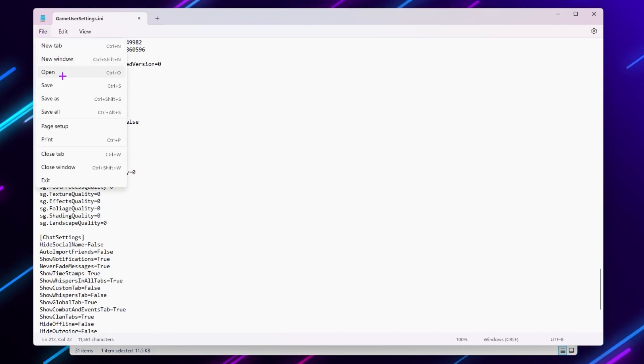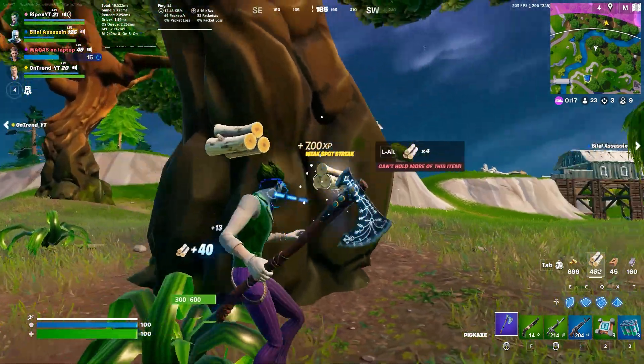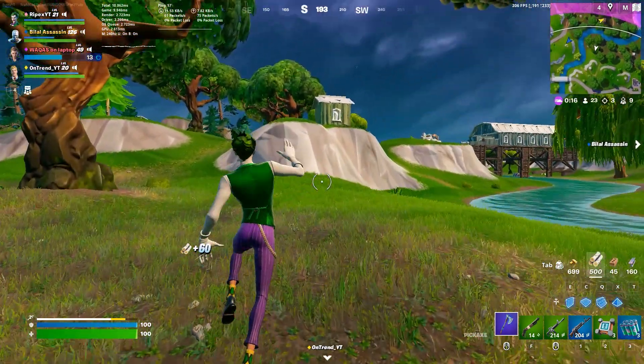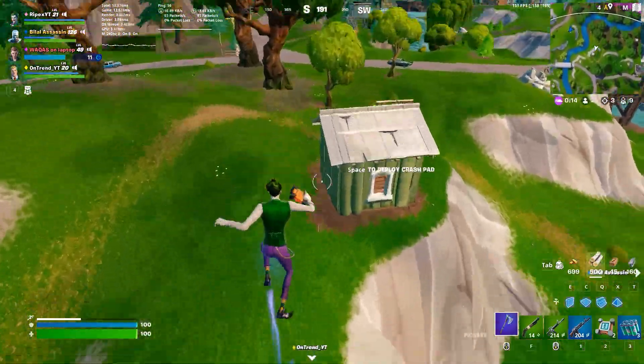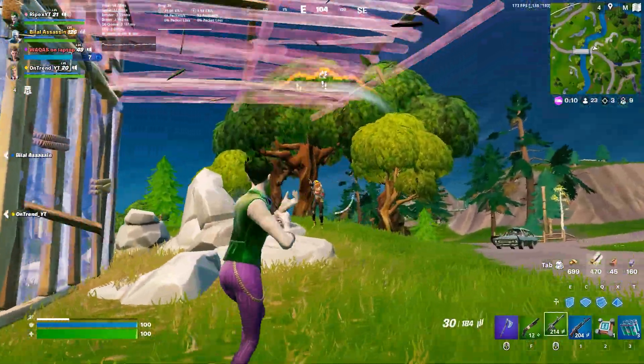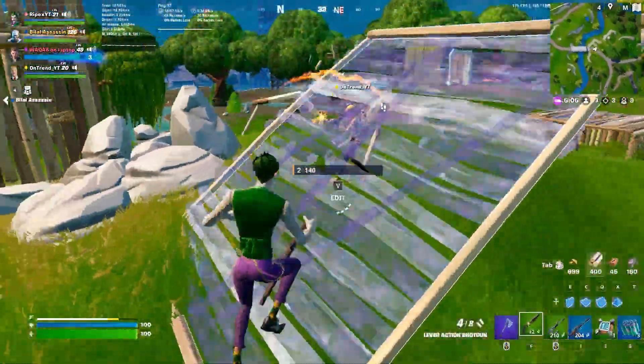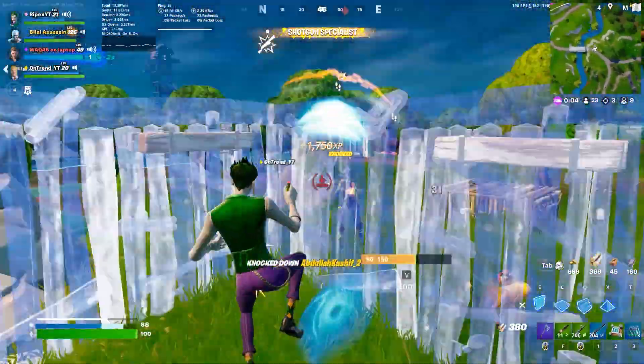After making all the settings, go to File and click Save. You can also download the pre-edited GameUserSettings file from the link in the description — just paste it in the folder and all settings will be applied in one click. I hope you loved this video. Please drop a like, subscribe to my channel, and see you in the next video.